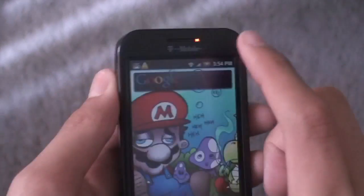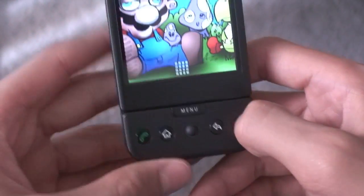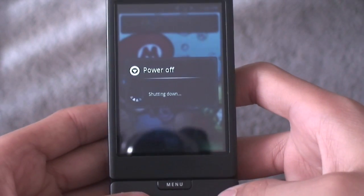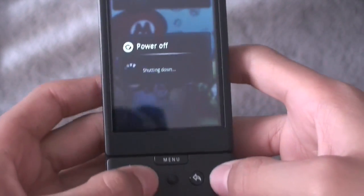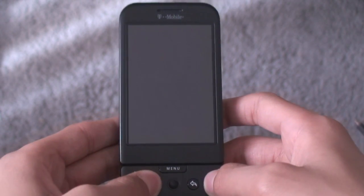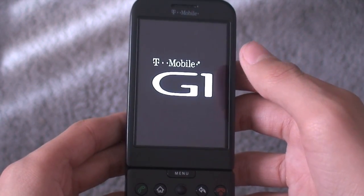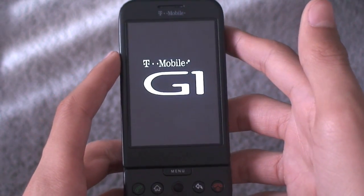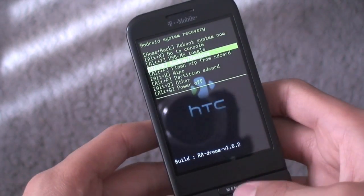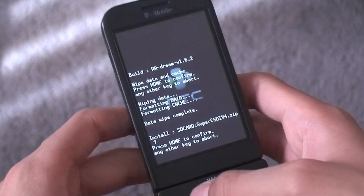Unplug the USB cable and wait for the preparing SD card logo to pop up and go away. Then power off your phone — note it does not have a reboot option so you just power it off and hit OK. Once the phone is completely off, boot into recovery by holding down home and power. When your phone vibrates you can let go. Hopefully you have Amin Ra's latest 1.6.2 recovery image. Then do the regular process: scroll down to wipe, do a full data wipe, go back, go to flash zip from SD card, and flash Super CSDI version 4.